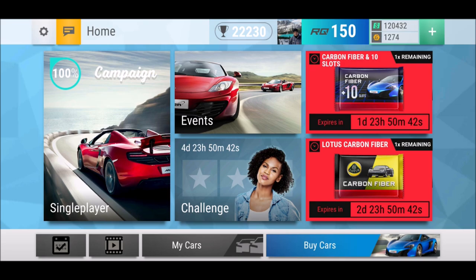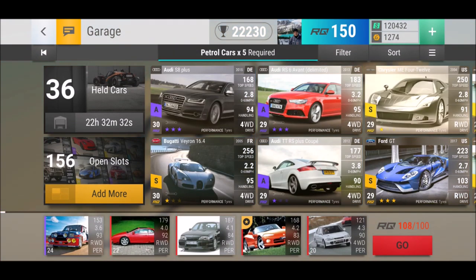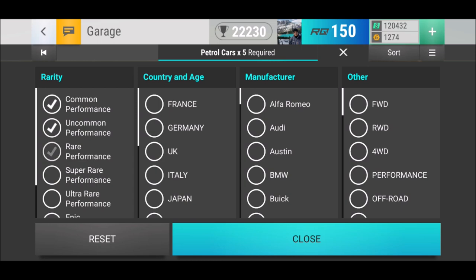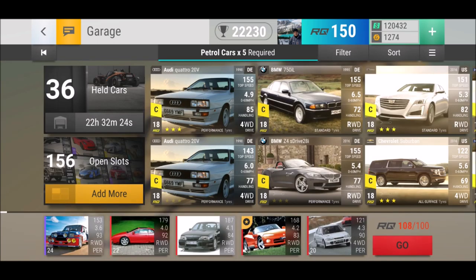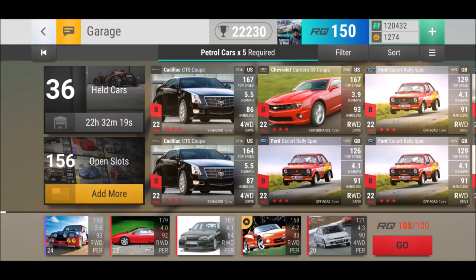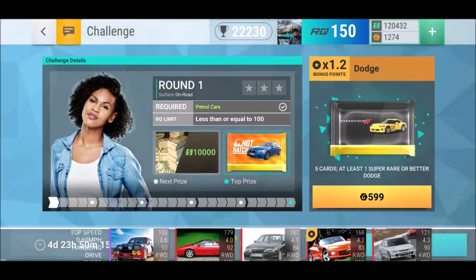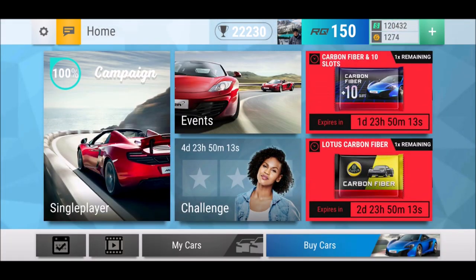Then of course we got our challenge. Time to take a trip out west — petrol cars, and we get a hot hatch pack at a premium price. Petrol cars required — seriously. Basically all my cars qualify. We got 100 IQ in the first round — I don't think it's going to be an issue. I will finish that for you, guys.